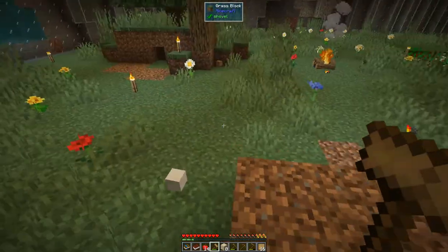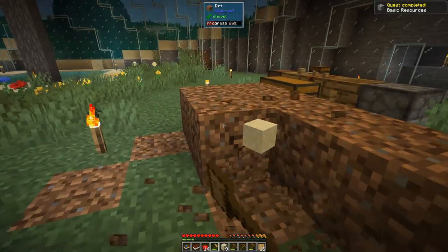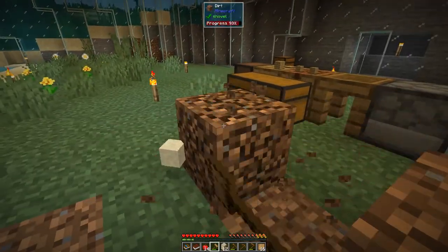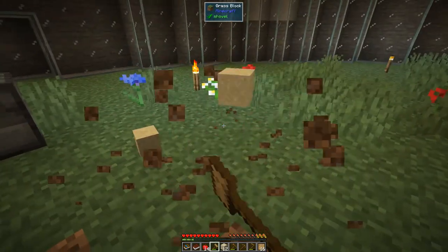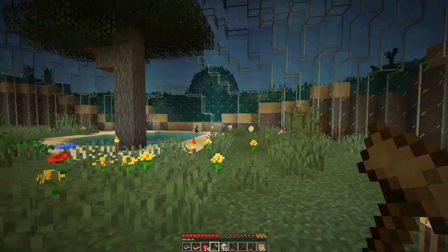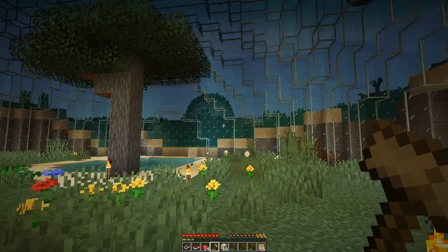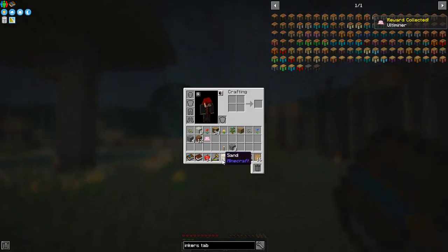I'm getting red blocks — I have to be careful about that. Let's do this dirt as well. We need both of these resources in reasonably large supplies, especially early game. We've completed that quest! There are two ways to get to the quest: from here, or from the book. Right-clicking the book — we get our compressed cobblestone and the Ultiminer.